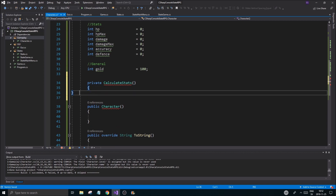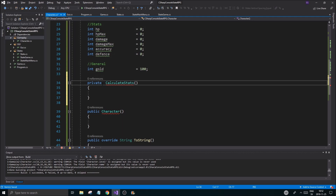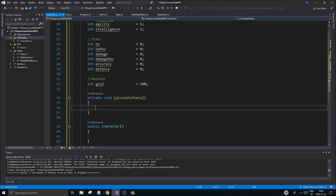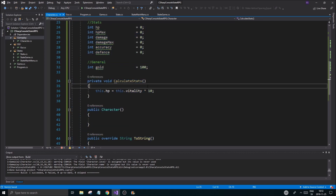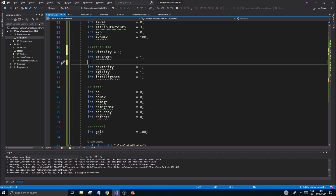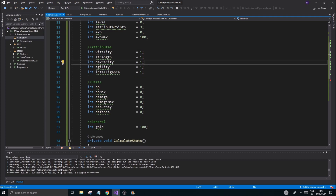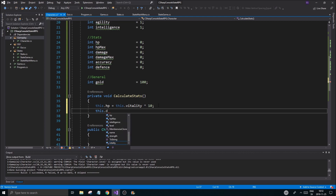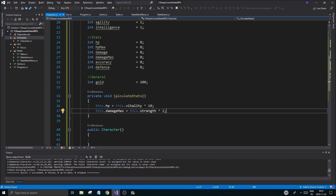We're also going to have a few private functions. Private void calculateStats() — it's going to be a void function because it will recalculate all of the stats depending on our attributes. For example, hp equals this.vitality multiplied by 10 — a simple way of calculating that. Let me put vitality first so it looks clean.